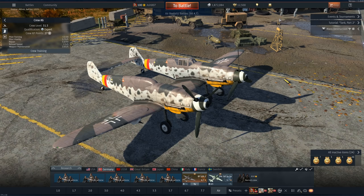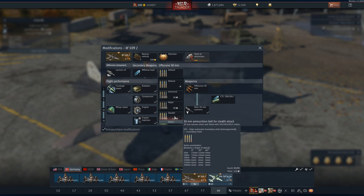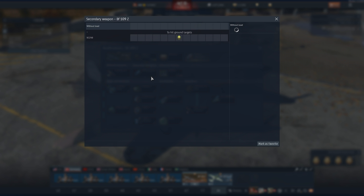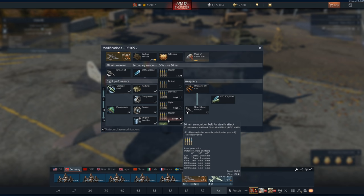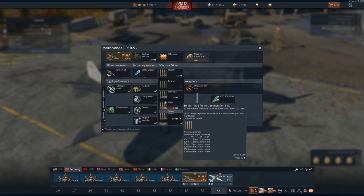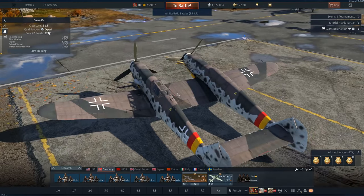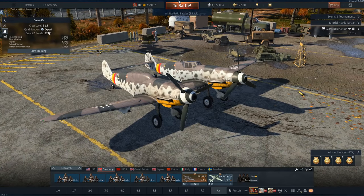G'day, I'm Ash. Welcome to the BF 109Z - I've wanted this aircraft for a very long time. I only got a test drive on my review, which you can watch in the cards above. Its battle rating is 4.7, its max speed is not great, its acceleration is not great, but it does have four 30mm cannons - German ones. You can carry a bomb but I don't know why you would, because this thing is already slow.